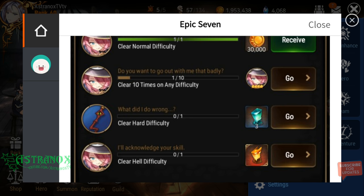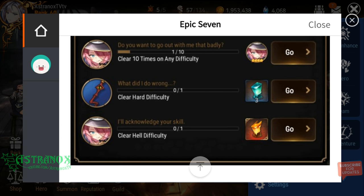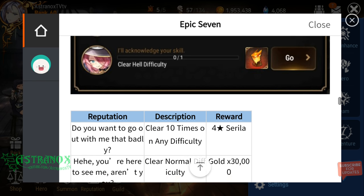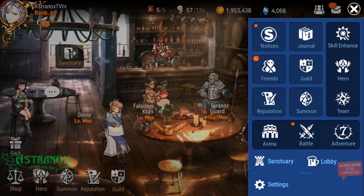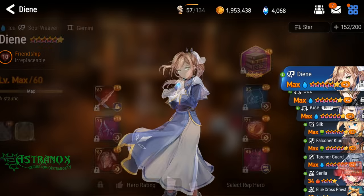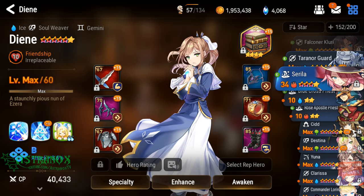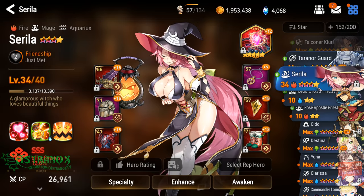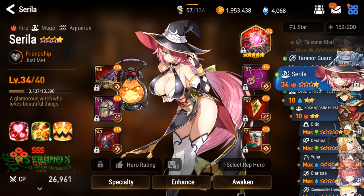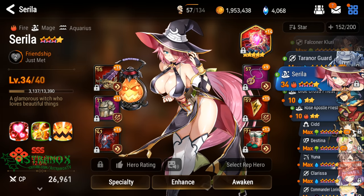You could start with one copy and get just two. Get the memory imprint, get her to five-star, and use one as a fodder to promote her. You need 8 copies total — keep one and use 7 for memory imprints if you want to triple S the memory imprint like I did. She's triple S: 12.6% effectiveness. It works for everyone on the team beside herself — that's how memory imprints work.